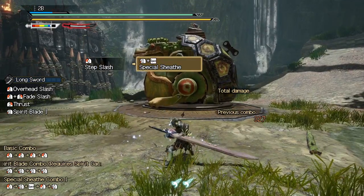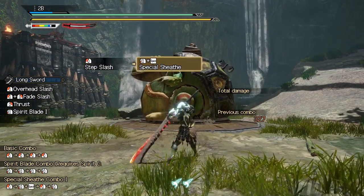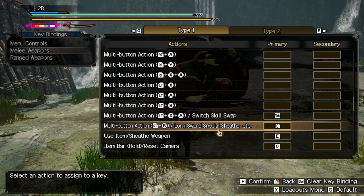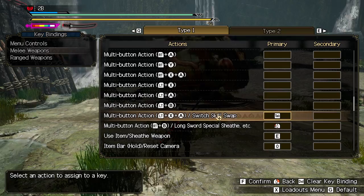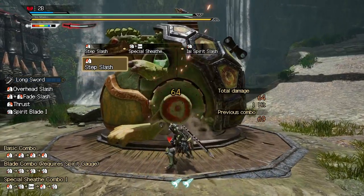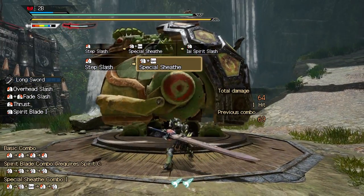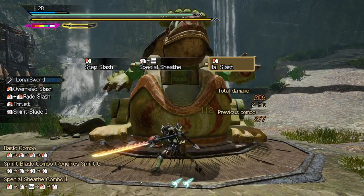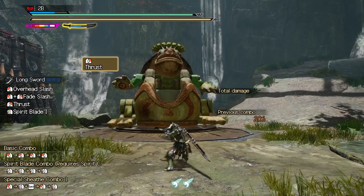Another way of increasing your spirit gauge is through the special sheath counter. This move is accessed mid-combo by pressing the side mouse button and space bar together. If you struggle pressing two buttons together, you can map a button combination as a single input in the key binding section. This move puts your character into a defensive idle stance. The purpose is to wait until the last moment before a monster strikes you and press the side mouse button to parry, damaging the monster and increasing the level of your spirit gauge. Alternatively, you can press the left mouse button from this position to do an iai slash — a more offensive maneuver that when landed will replenish your spirit gauge automatically for a short period of time.